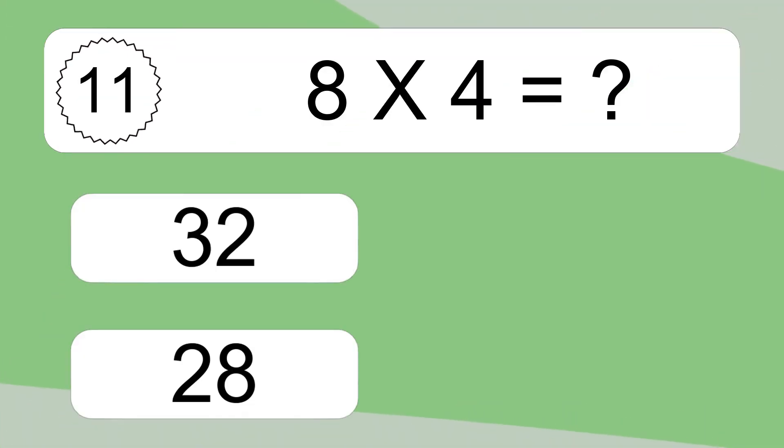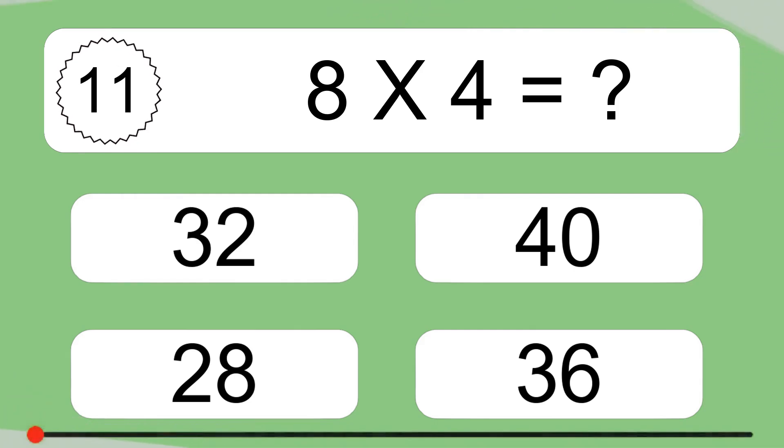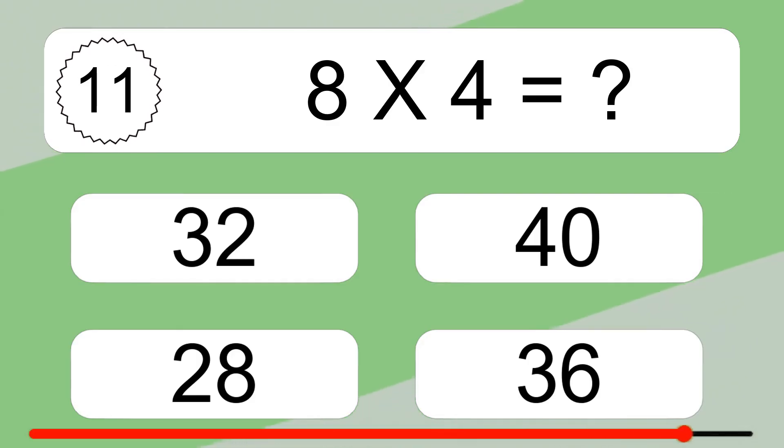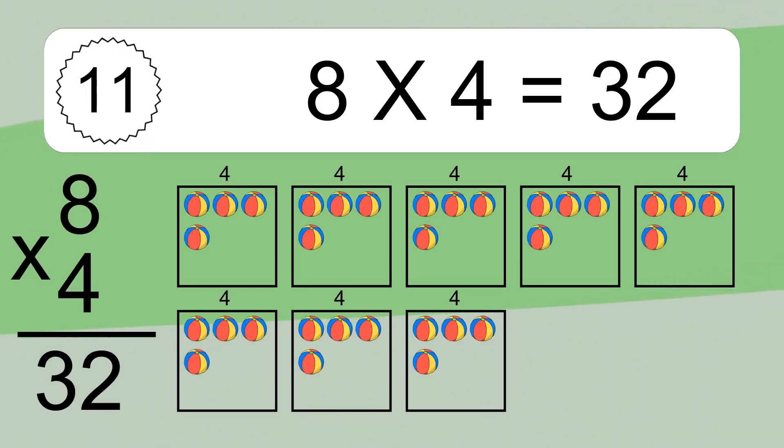8 times 5. We have 8 boxes, and each box has 4 colorful balls inside. If you count all the balls in all the boxes together, you will have 8 times 4 balls. This equals 32 balls.